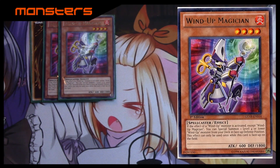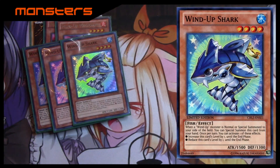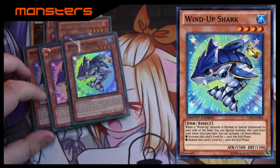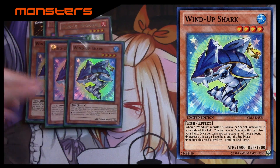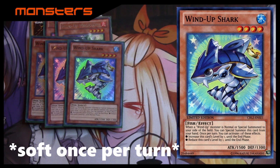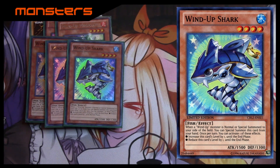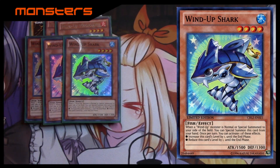Next, probably the second most important card: three Wind-Up Shark. This guy is the easiest to summon — a Wind-Up monster just has to be normal or special summoned and you can special summon Shark right from your hand. That is not once per turn, so if you have multiple Sharks you can special summon multiples. His on-field effect can only be used once and lets you change his level either up one or down one, so he can be a level three, four, or five.